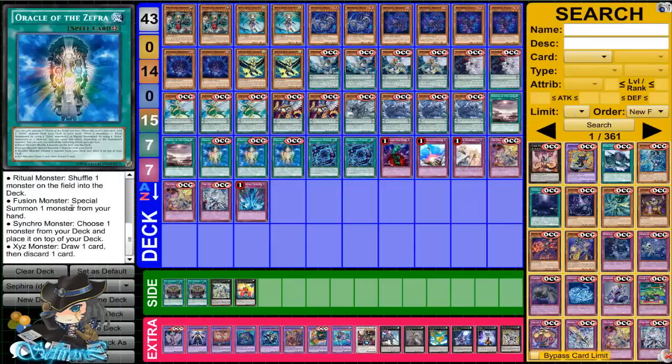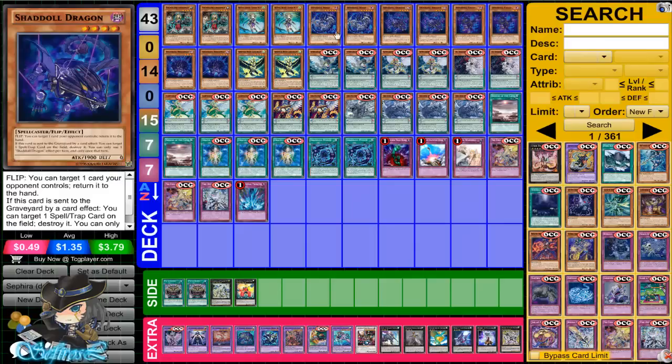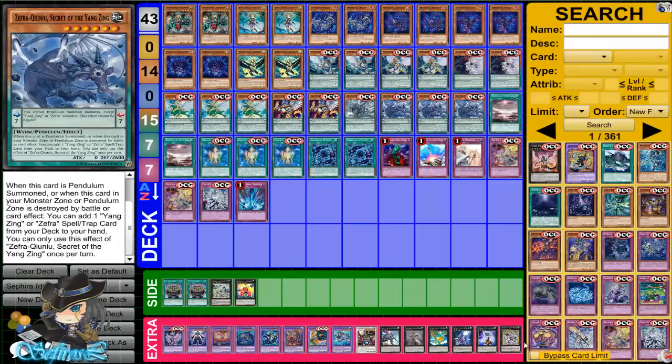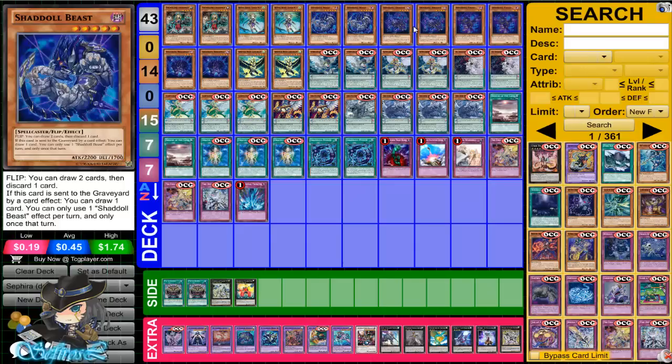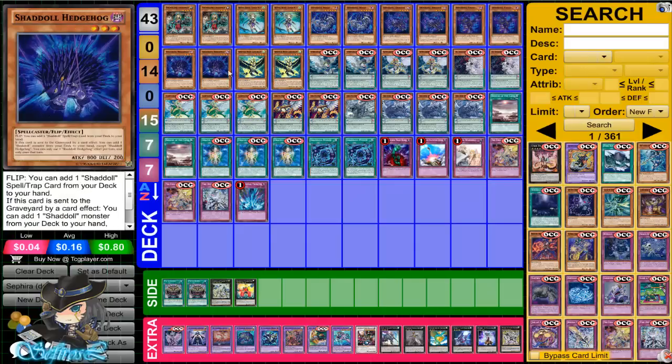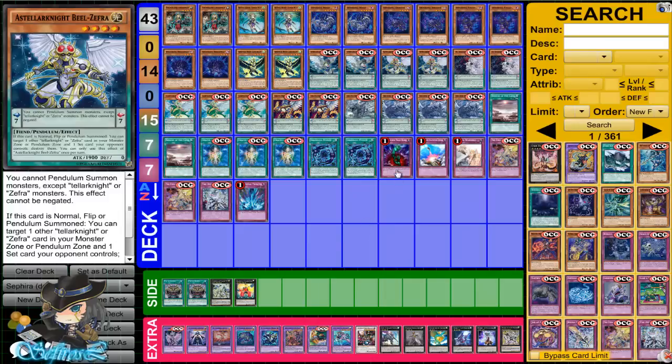Oracle of Zephyra is the key to the deck. We don't run any Ritual Monsters in this particular build, so that effect won't be used. The Fusion Summoning effect — special summoning one monster from your hand — is really only for a one-turn kill opportunity. Synchro Summons we've explained. XYZ Summons allow you to use these effects much easier: if you XYZ Summon to make a Rank 4 or 6, you can draw one and discard a beast, or discard a dragon to pop a card on the field, or use Falcon to special summon, or Hedgehog to add one to your hand. They're all good effects.